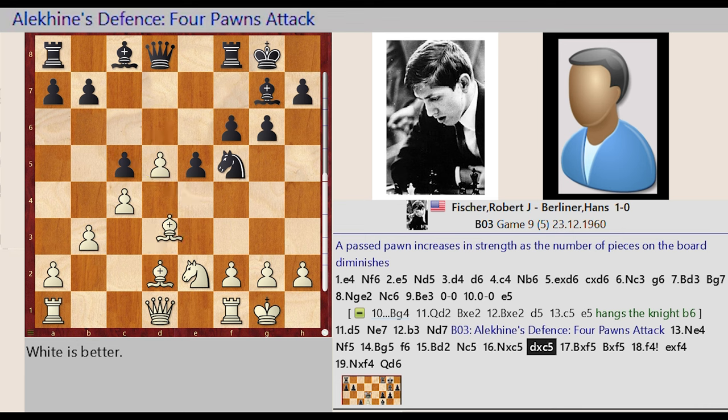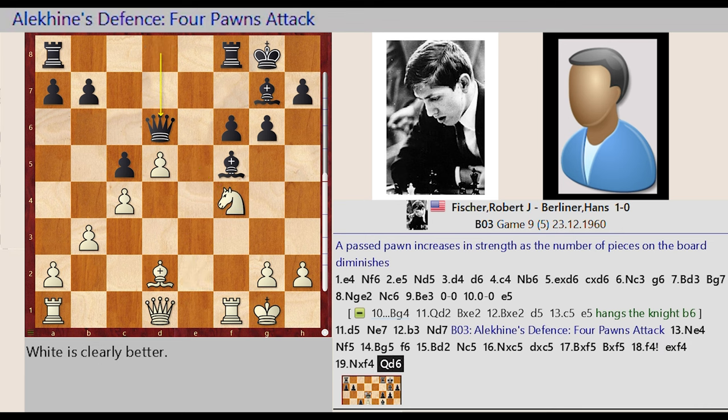Bishop D3 takes on F5, Bishop C8 captures F5, F2-F4, E5 takes on F4, Knight E2 captures F4, Queen D8-D6.